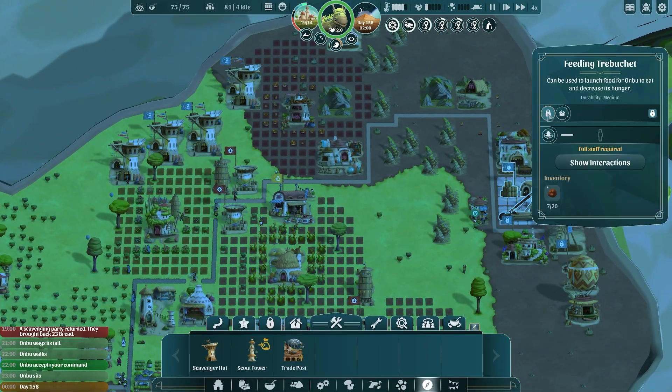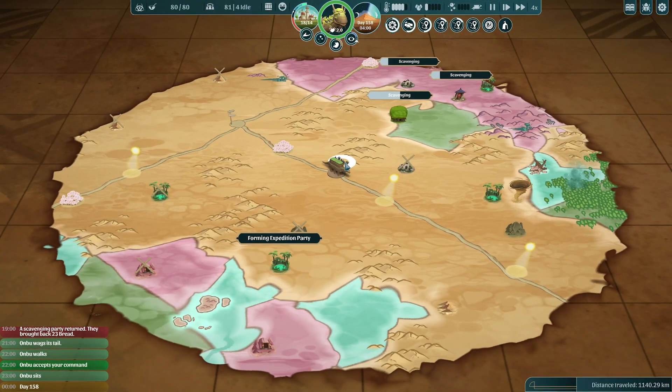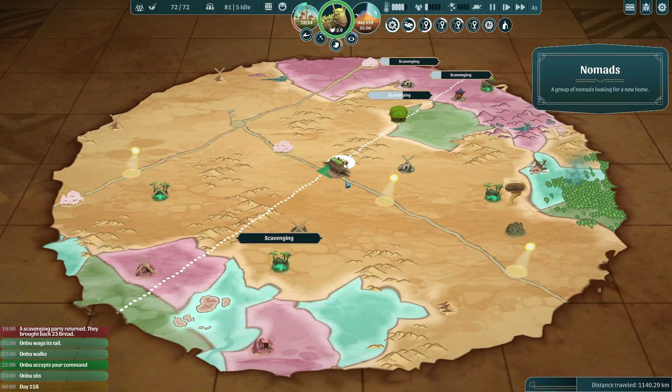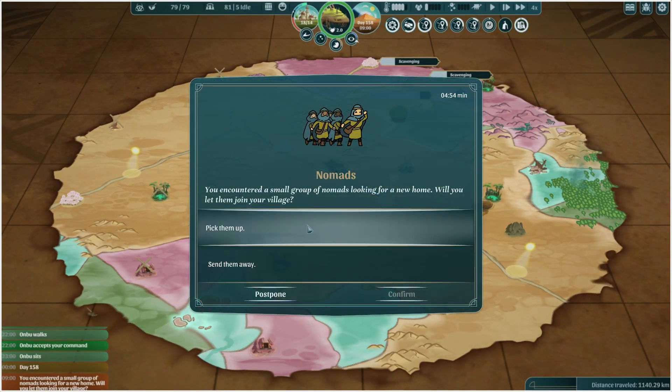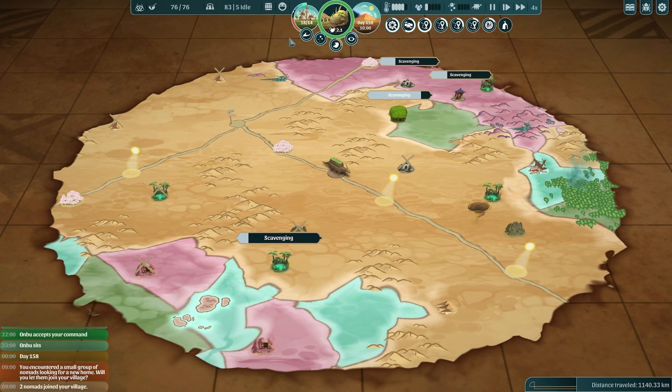We might be able to get the feeding trebuchet open. Anbu could use another bite to eat, so let's give him some food while he sits here. We've almost got these nomads — they should just about be in our square. You encountered a small group of nomads looking for a new home. Will you let them join our village? Of course we will. Two healthy people have joined.